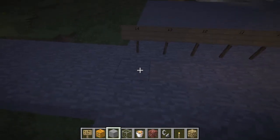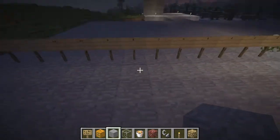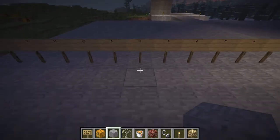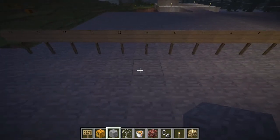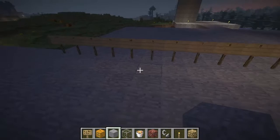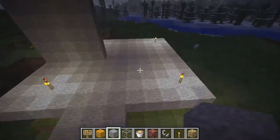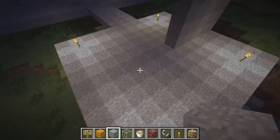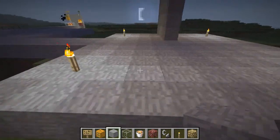Light stops after that on the 14th block. Of course, you need to place another torch well before that, because monsters can still spawn at around 9 to 10 blocks away. So what you need to do is what I've done over here.